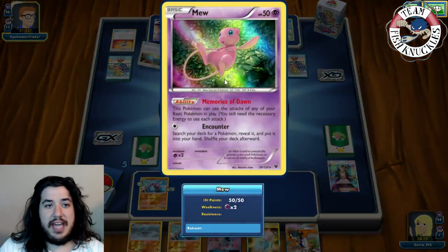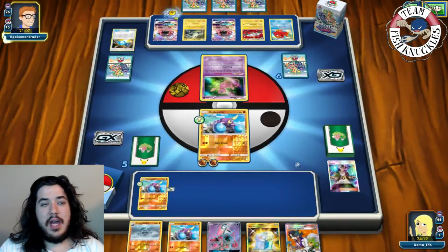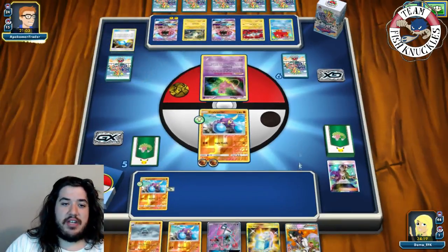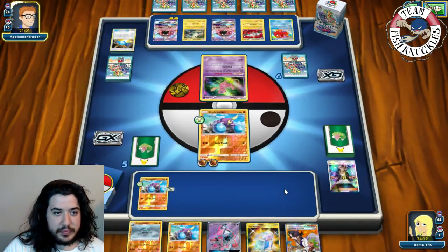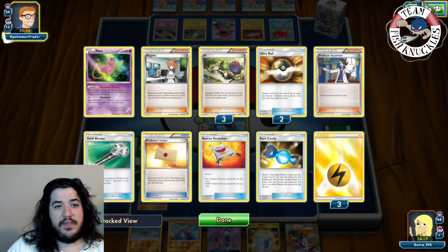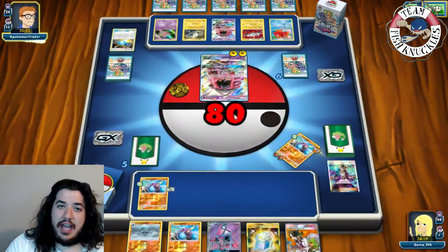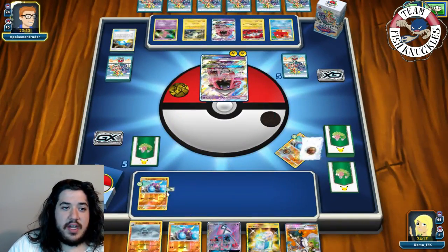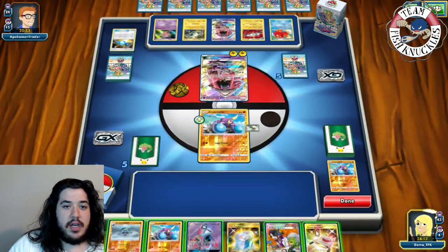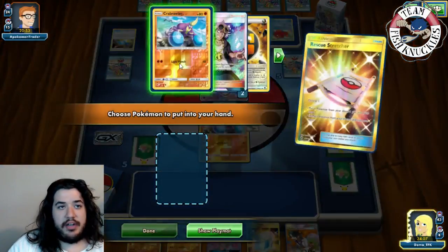Magnezone has free retreat and they attach to it - 40, 60, 80 damage which would be enough for a knockout with a top energy to Tapu Lele. Opponent uses Abyssal Hand drawing two more cards. We can put down the Crab Brawler. Magnezone has six item cards in the discard - then Energy Drive takes the knockout, going down to five prize cards. We send up the Crab Brawler and play Rescue Stretcher to get Crab Brawler back.